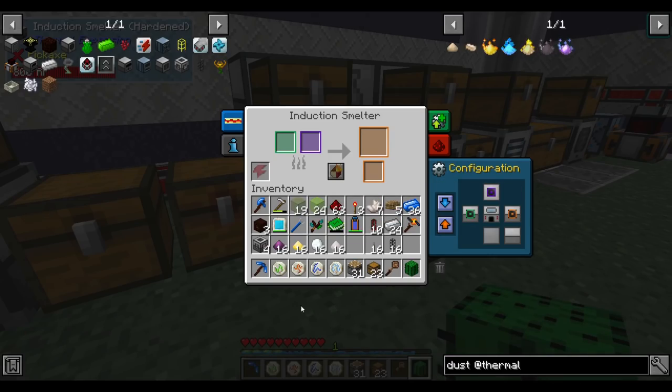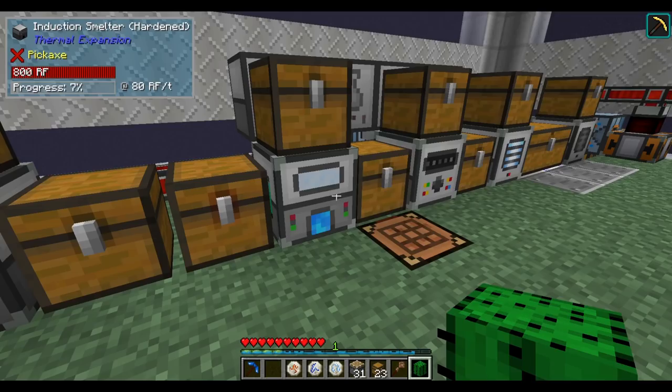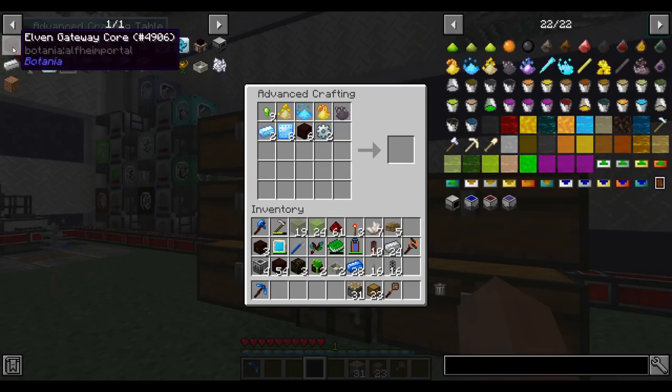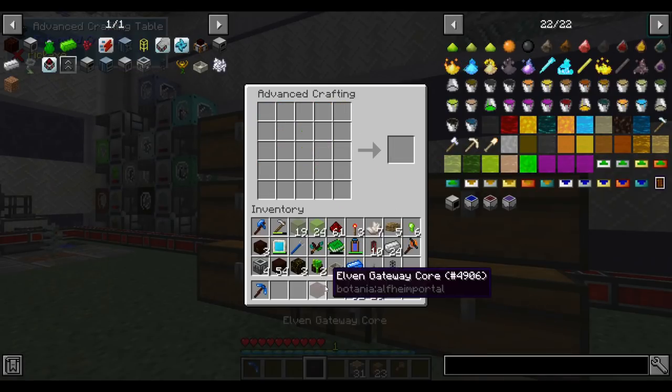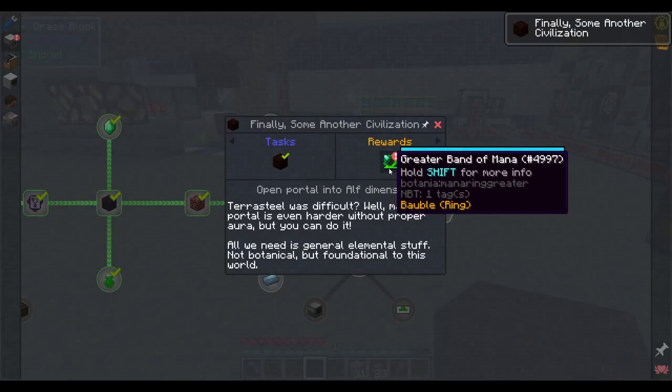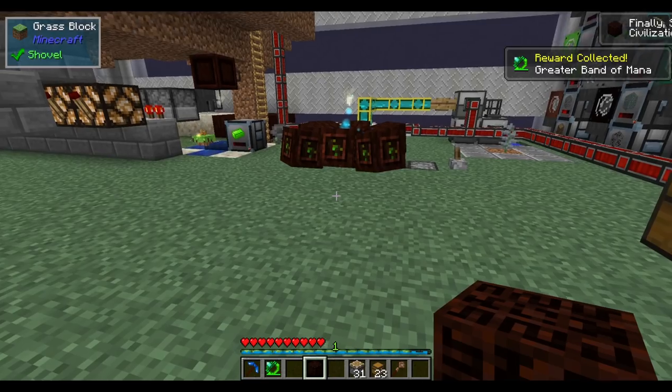I feel like my inventory is perpetually a disaster in this pack. I hope once we have unified storage I can fix it by putting stuff away for good. But for now, as long as I have one inventory slot we can keep trudging. These ingredients should make the gateway core — and that completes a quest!